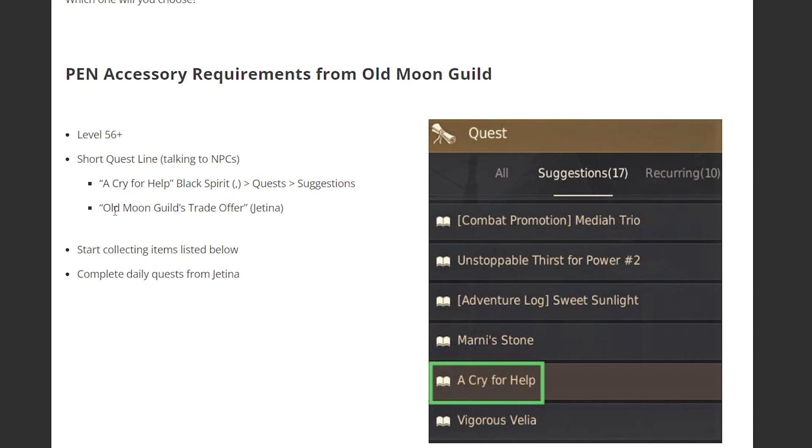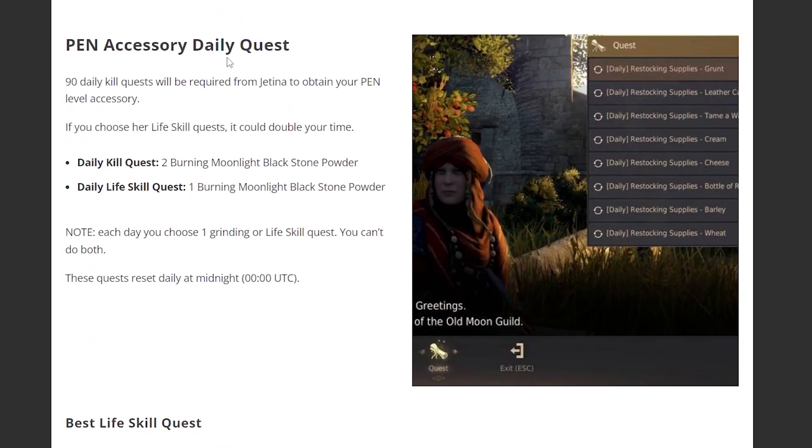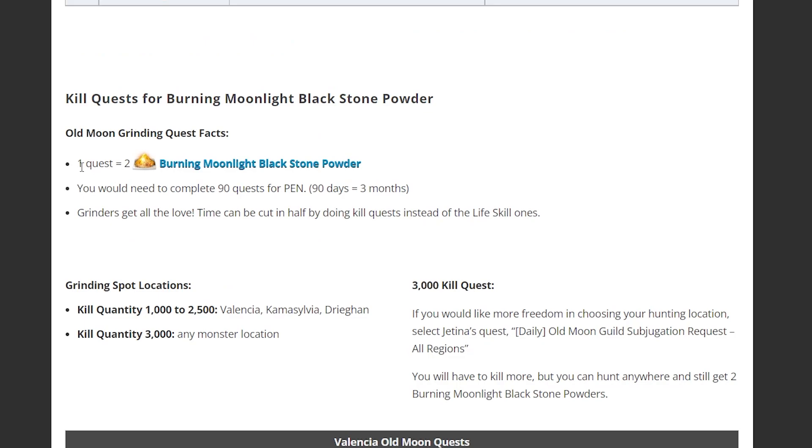After that, go to Jatina and find Old Moon Guild's trade offer, where you can do the daily quest. You can either kill or do a life skill quest. I recommend the daily kill because it gives you two powder, while daily life skill gives only one. You'll need to complete about 90 quests for PEN, and 90 days takes about three months — so good luck out there.